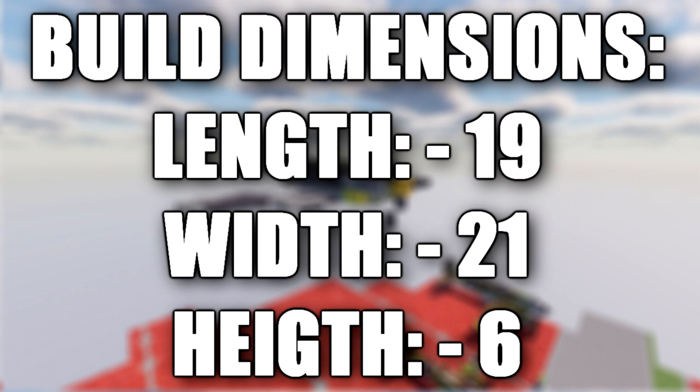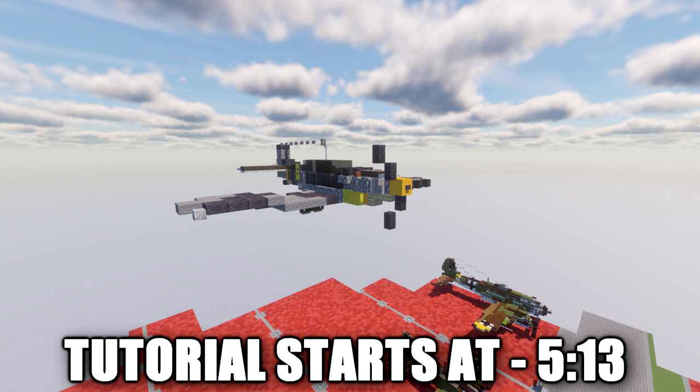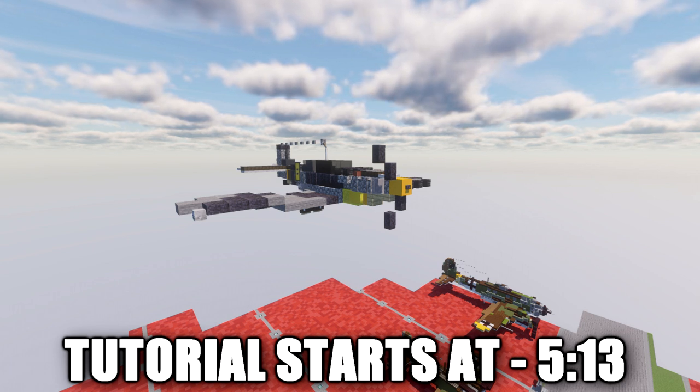The Messerschmitt BF-109 is a German World War II fighter aircraft that was, along with the Focke-Wulf 190, the backbone of the Luftwaffe's fighter force. The BF-109 first saw operational service in 1937 during the Spanish Civil War, and was still in service at the dawn of the jet age at the end of World War II in 1945.